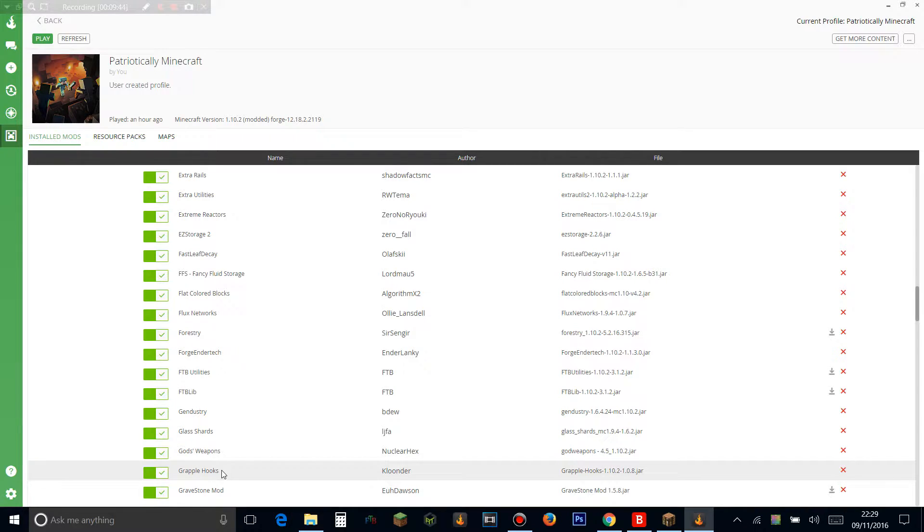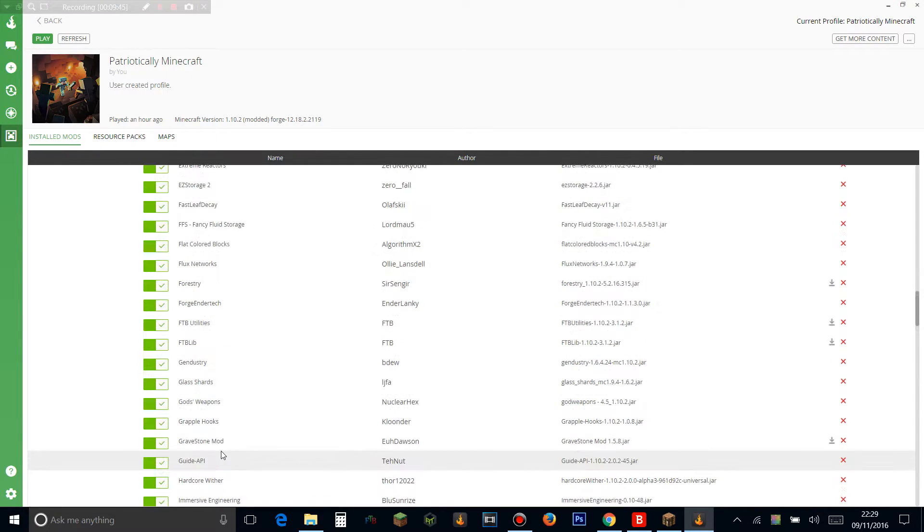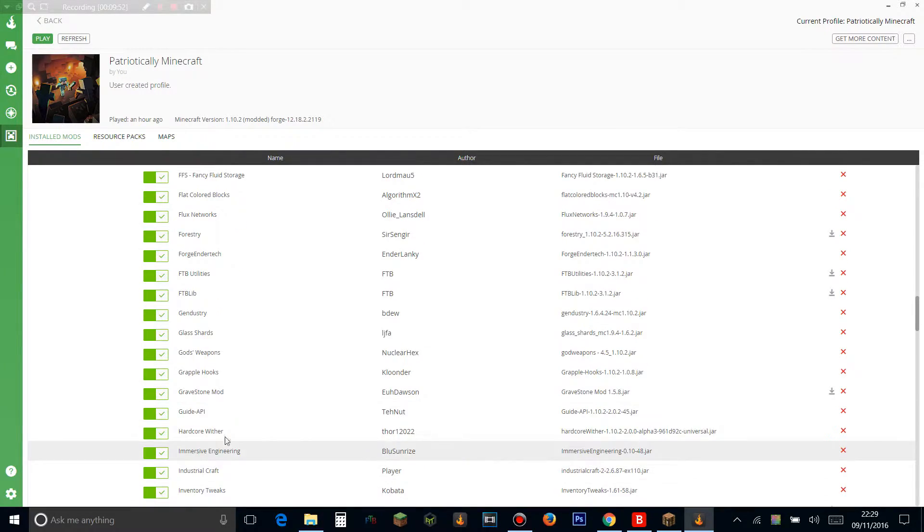Grapple Hooks adds grappling hooks — you can attach to a cliff and fly up it. Gravestones adds gravestones when you die. Guide API is an API mod. Hardcore Wither makes every time you kill the wither he gets harder, which I think is how it should be — it doesn't let him break wither-proof blocks though, so those are still safe.